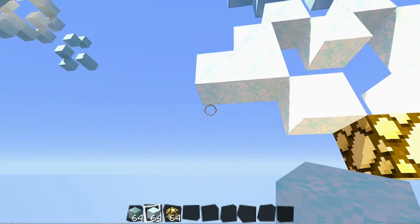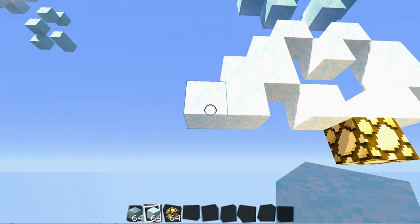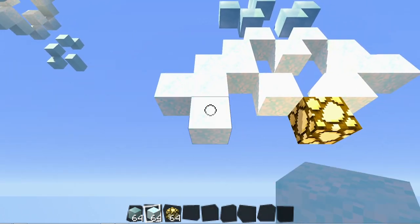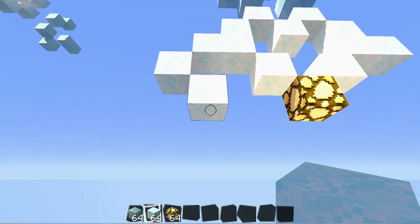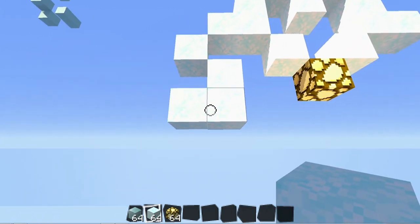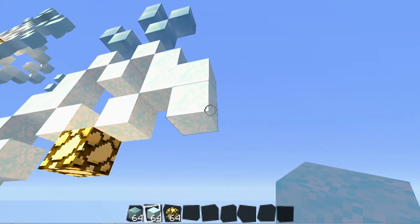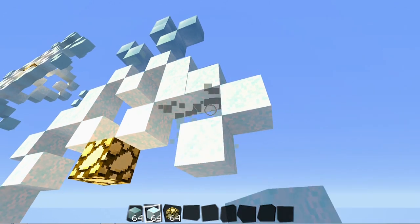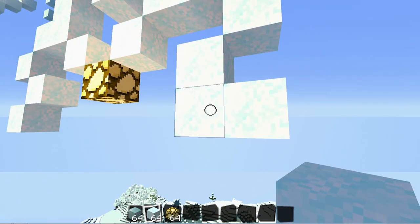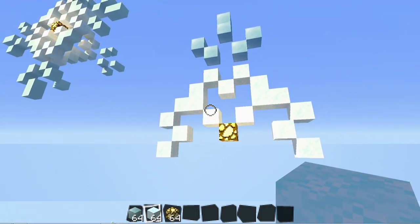Now we're going to do the sides right over here. We're going to place a block right here, a block on the side, and then a block right here. Punch that out. From this block, we're going to place another block under it, block on the side of that, and then punch that out. Then we're going to do that same thing on this side. Hopefully you guys are getting the hang of it and keeping along with me.